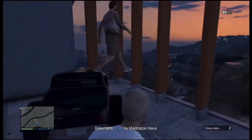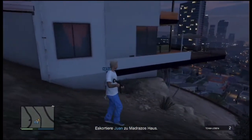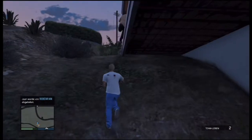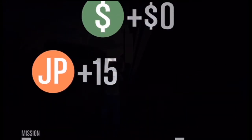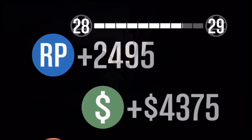After we get there we don't know where the destination is where we need to put Juan, so we run around. Then Juan finds his way to the destination. We hope we could help you with this mission guide — if you liked it, please like the video, and we hope to see you again. Thanks for watching.